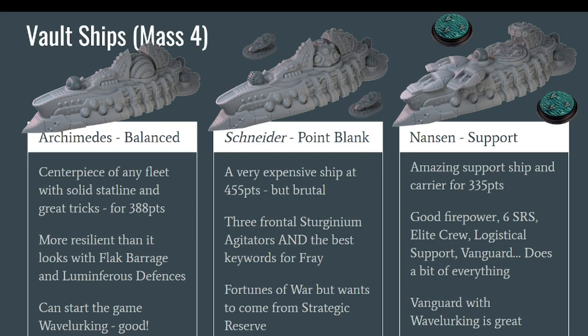Wave-lurking is great because usually the enemy could try to alpha strike the Archimedes before it could go below the waves — this way you can really wave lurk, which is a great boost for the Enlightened faction in general. The Schneider is a named version of the Archimedes, much more expensive at 455 points. It has a set loadout — it cannot change its main reactor — and has three Sturginium Agitators, which means it really wants to be at point blank. It has an insane boarding capacity, probably the best boarding in the entire game, with keywords like Sustained, Longer Range, and Devastating.